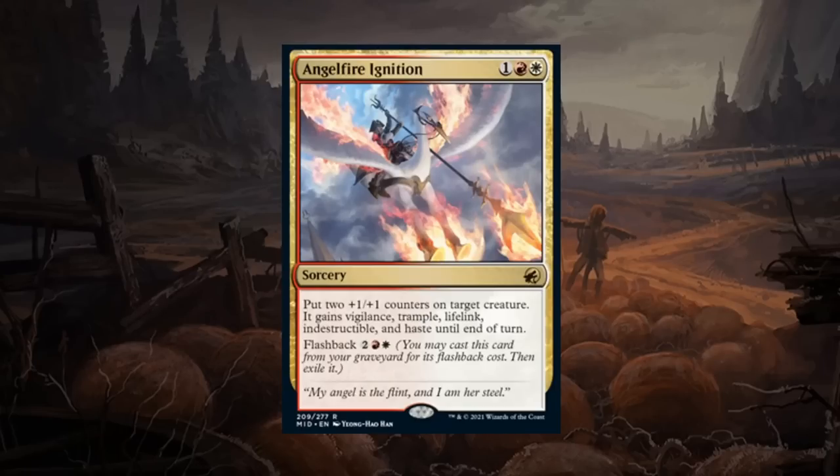Angel Fire Ignition is a three mana rare sorcery that puts two +1/+1 counters on a target creature which gains Vigilance, Trample, Lifelink, Indestructible, and Haste until end of turn. We can also flash it back from the graveyard — Flashback being a keyword that appears many times in the set. Angel Fire Ignition gives you a lot of stats spread over two activations, and the combination of keywords is overwhelming. Plus you get that permanent +1/+1 counter bonus. It gets an A from me — a powerhouse card I'm happy to build my red-white aggro deck around.